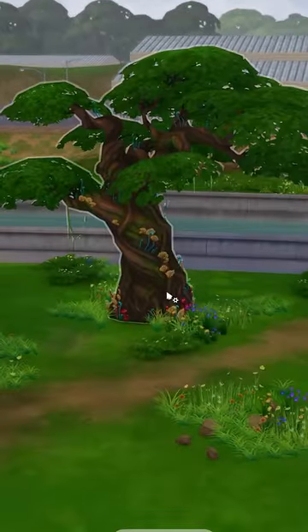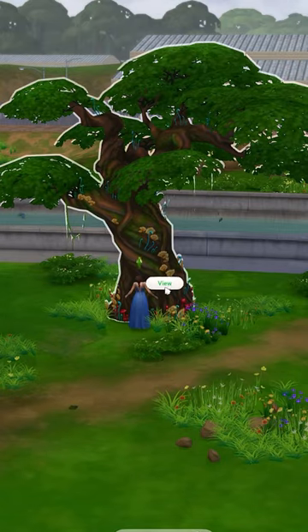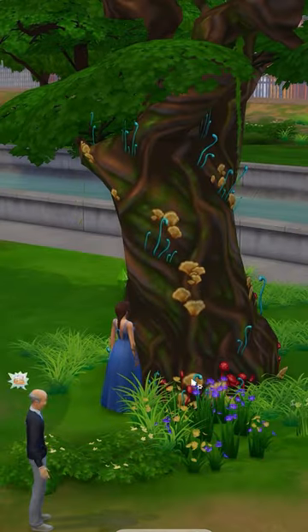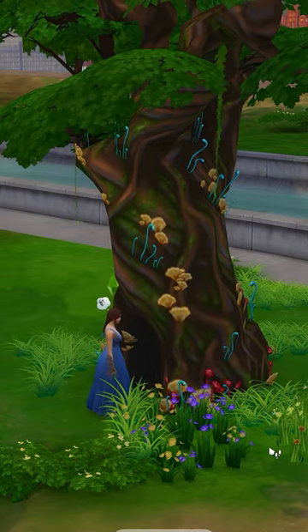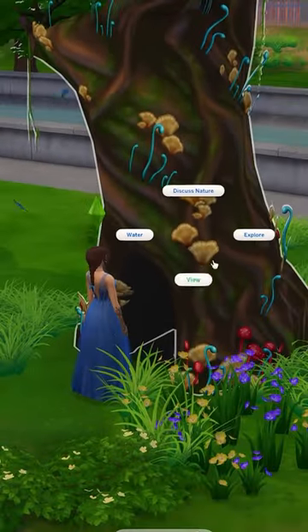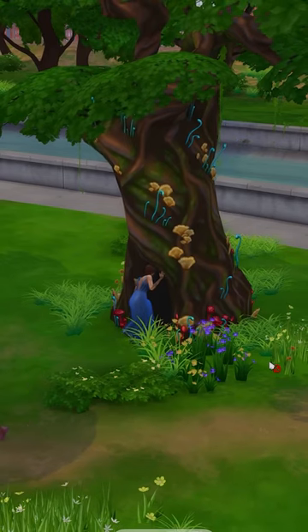Then go to this tree just behind it and view it a couple of times. You'll then get the option to water it. Once you've done this, you can complement it on its leaves and you will get this opening — you want to explore this.